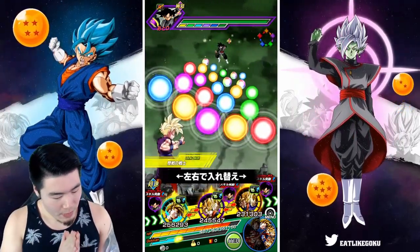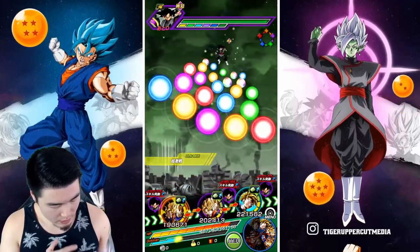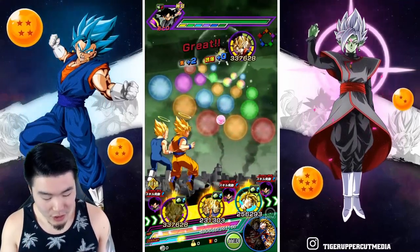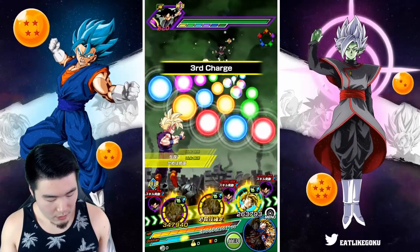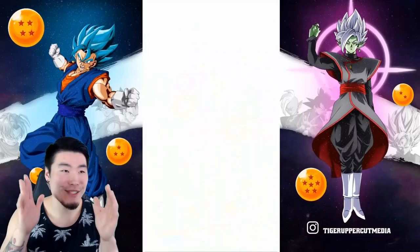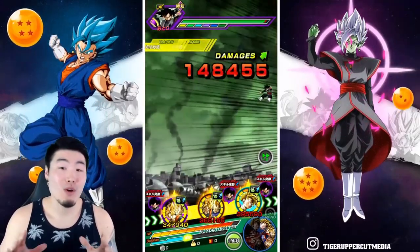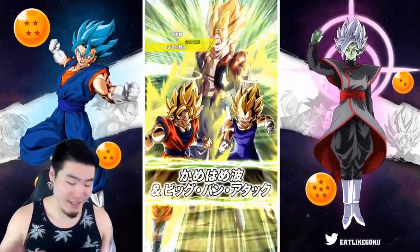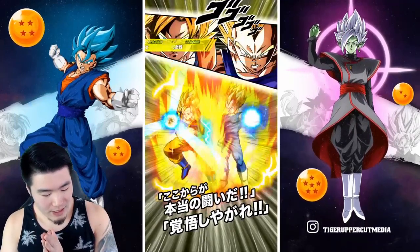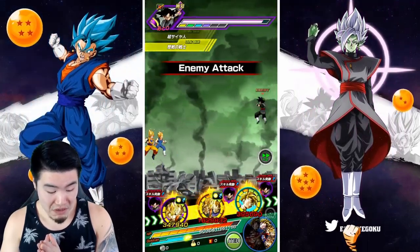Going back to this event now. We are on the Int Goku Black — can we super with anybody? We can get a super off with Gogeta and Gohan can super too. Man, why am I mixing all the names up? Just pay attention to the gameplay. Alright, I'm just all over the place. Okay, Goku Black stage. Doing good damage with Gogeta obviously, and it's actually going pretty well.